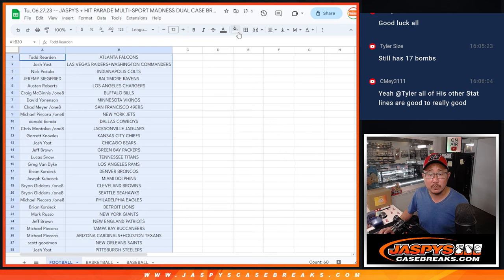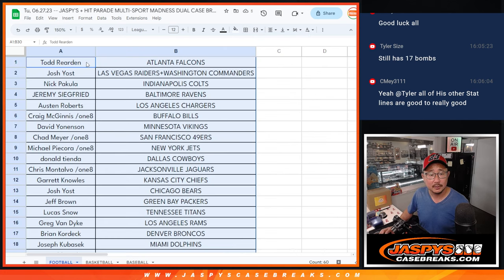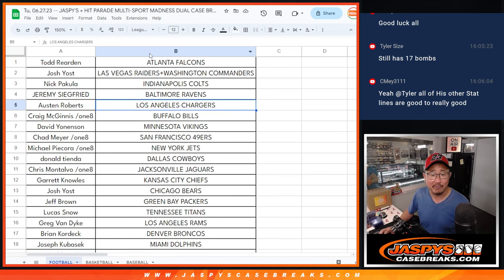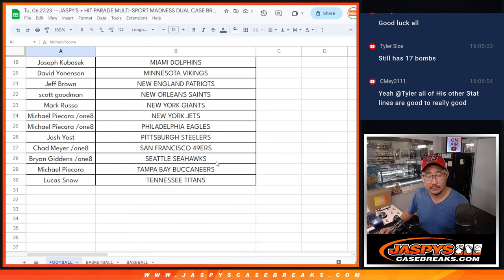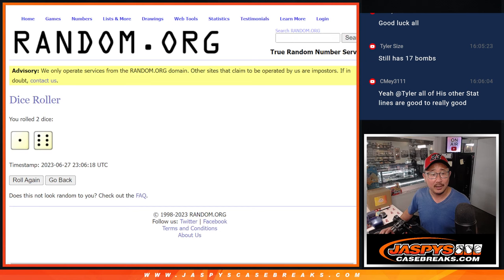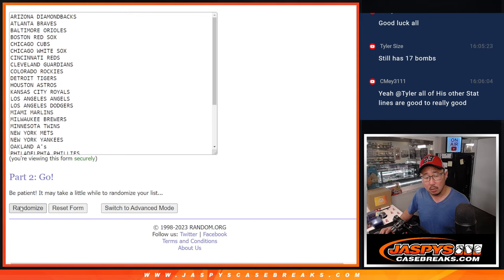If you want to do trades, you've got to trade within the sport, by the way. There's the list right here — not alphabetized by team, just as is. And now alphabetized by team. We're going to pause the video and let you digest your teams a little bit during the trade window. One and a six, seven times for baseball.